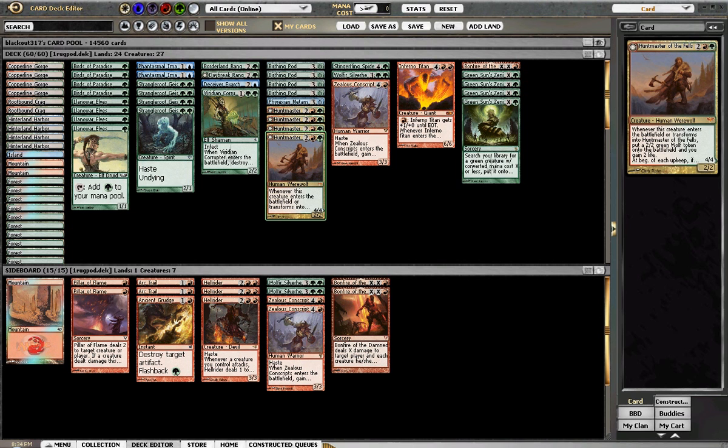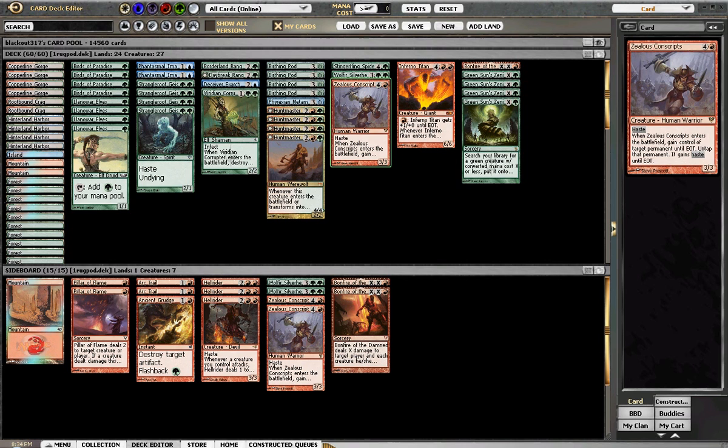Hunt Masters are really good. Some people are shying away from them because of the uptick in Bonfires. But I still feel very good about slamming a Hunt Master, flipping it, and doing all sorts of cool stuff with pod. You can play it, pod something away to better position yourself, and then end up flipping your Hunt Master — even though you did stuff, you technically just didn't cast any spells. Conscripts was good — it was a nice mize. I stole the Liliana of the Veil and just basically took the game over. I really like Conscripts.